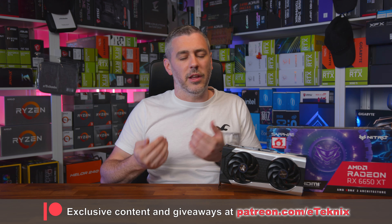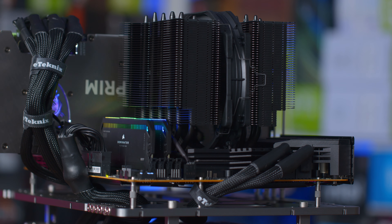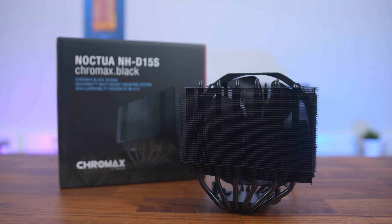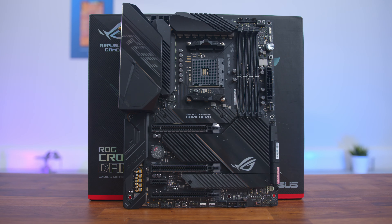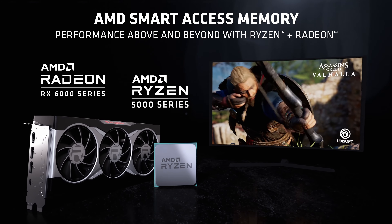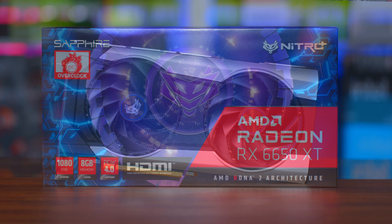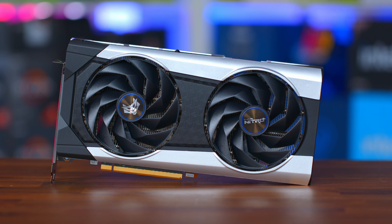We tested our suite of benchmarks and games on our X570 GPU test system with a Ryzen 9 5900X, Noctua D15S cooler, 32 gig of Corsair Dominator Platinum 3600 MHz memory, and a Asus Crosshair 8 Dark Hero motherboard. We've also kept resizable bar, or as AMD call it, smart access memory, disabled, as those on older GPUs wishing to compare simply wouldn't be able to as they lack that feature. The spec system is also down below if you want to check out each part individually.